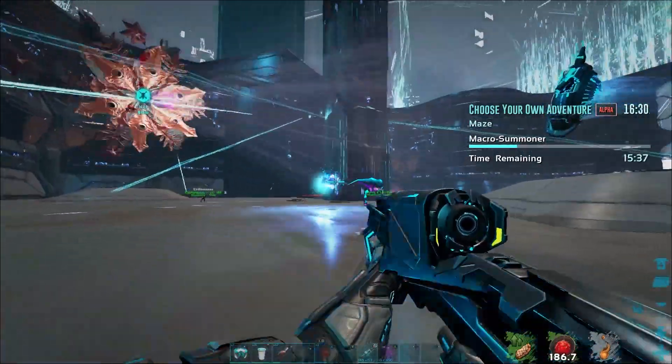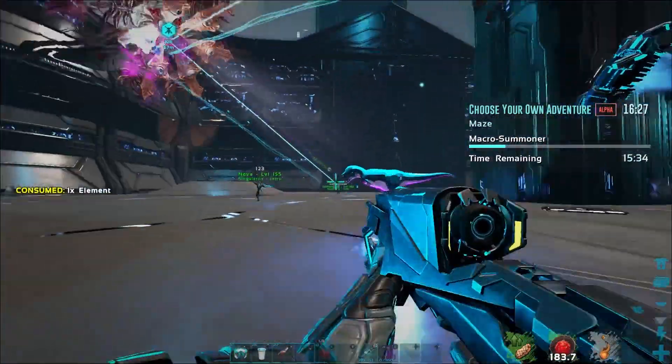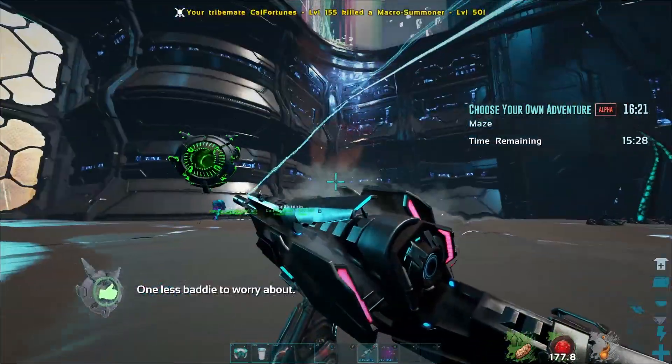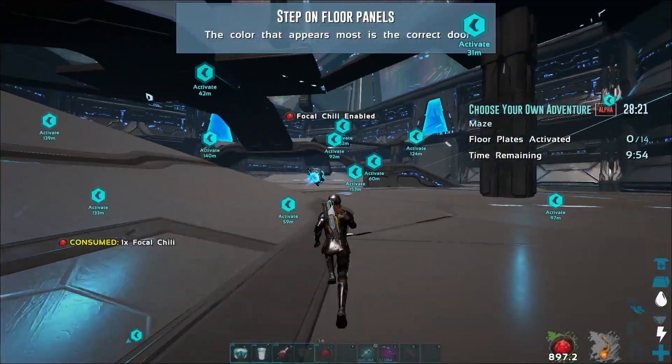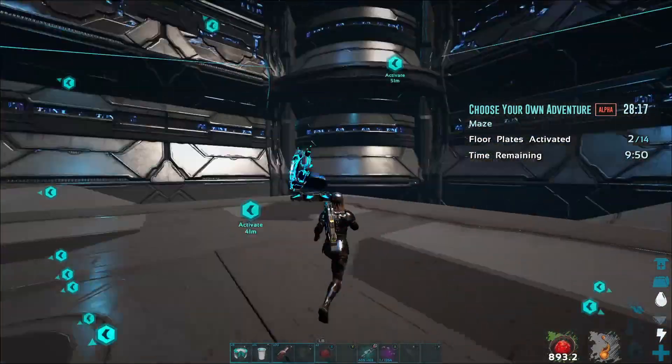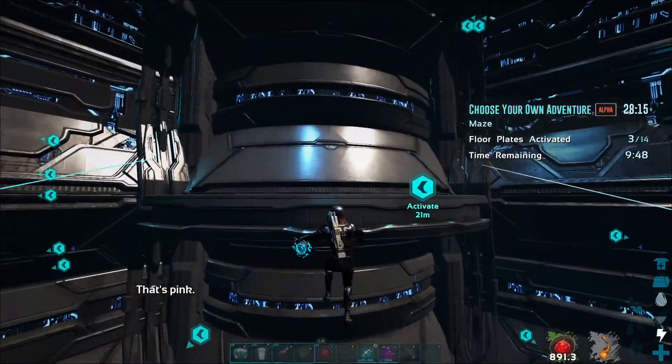This mission is all about colors. The easiest way to do this mission is to have a group and be in Discord or a similar program, where someone in the group can stream to a person not actually in the mission. The person watching the stream records the colors as they are collected and tallies them up, telling you the most collected colors for each round.